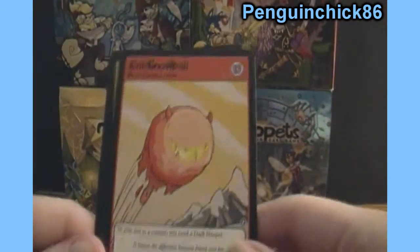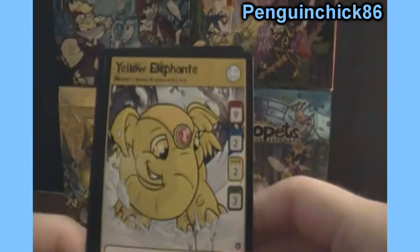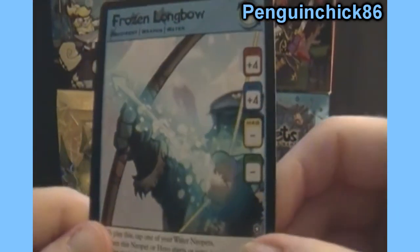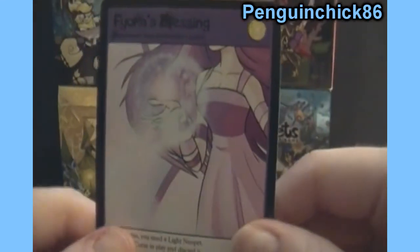Next we have Evil Snowball, Yellow Elephant or Elefante, Frozen Longbow, and last in this pack, Fiora's Blessing.